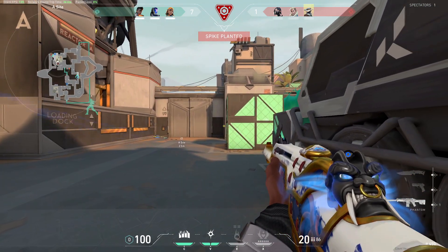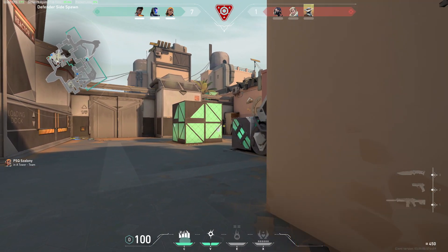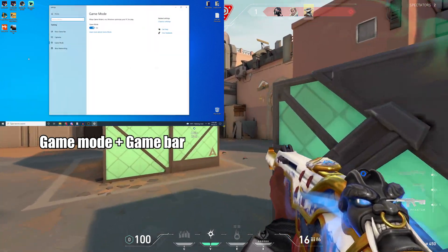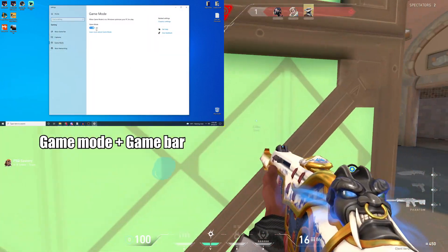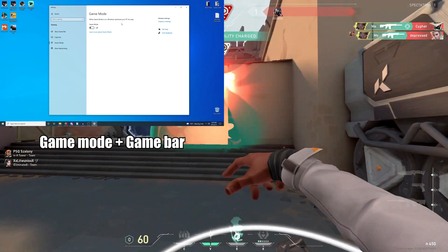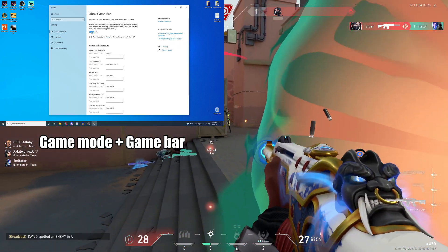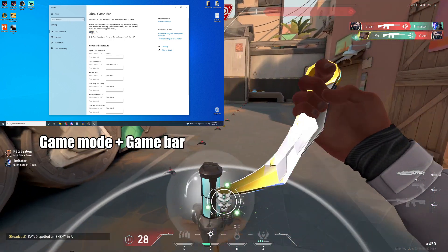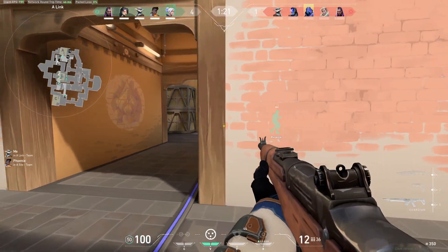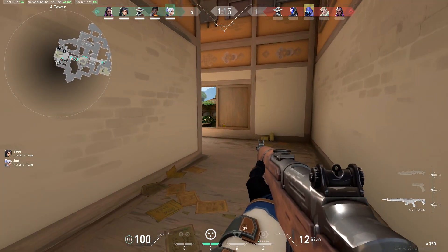Let's start with Game Mode and Game Bar — these are the two settings that had the biggest impact on my game's performance. Simply type 'game mode settings' in your Windows search bar and open it. Game Mode is good if you have a very low-end system; however, if you have a mid-end or high-end system, it's better to turn this off because it actually hurts your frame rate. In theory the PC should prioritize games over everything else, but it just doesn't seem to work. Xbox Game Bar, however, is something you always want to turn off — its only purpose is to capture footage, and there is much better software out there that does the same thing without the performance hit.